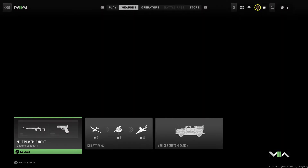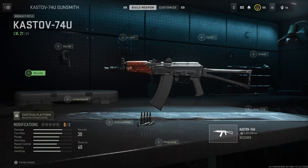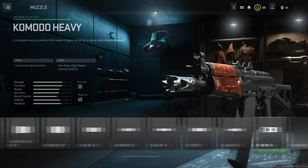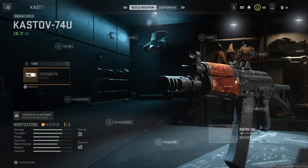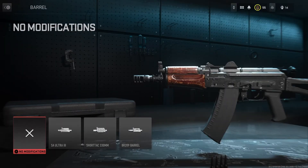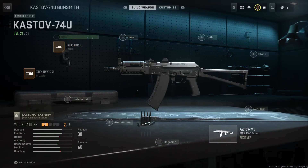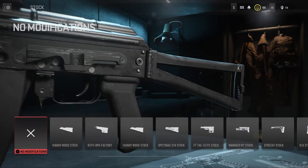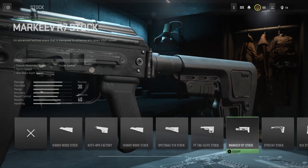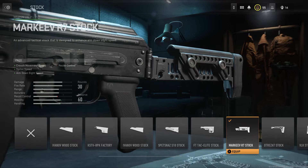Let's go over to the weapon section. We'll be starting with the Kastov 74U. For the muzzle we're going to use the X10 Havoc 90, which improves horizontal and vertical recoil. For the barrel section we're going with the BR209, which improves movement and ADS speed. For the stock section we're going with the Marquee R7, which improves crouch move speed so you can drop shot.